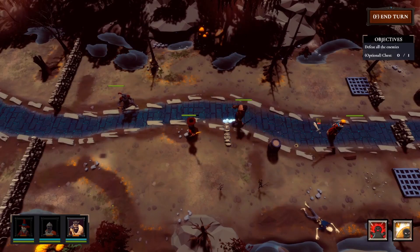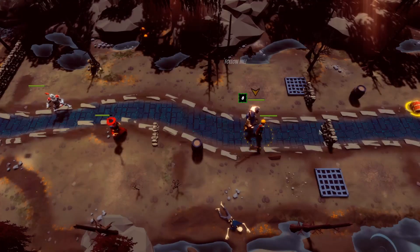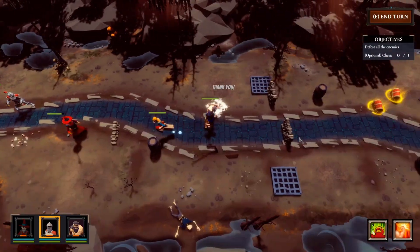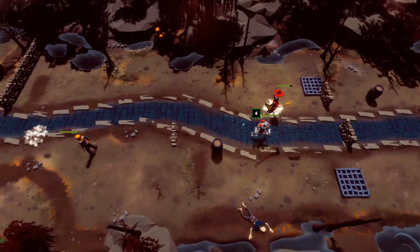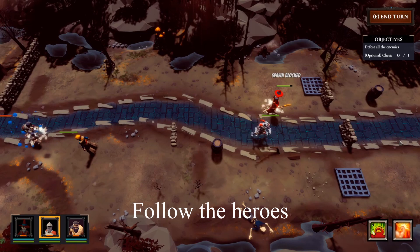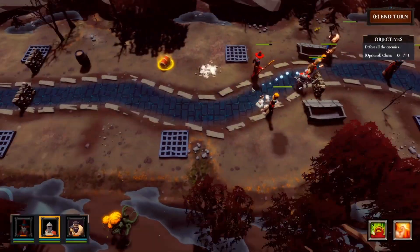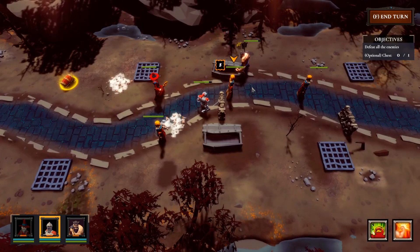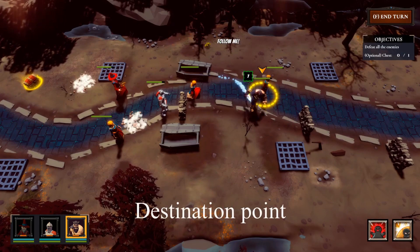I introduced hostage characters that the heroes need to save and bring back to a safe place. To achieve this, I modified the AI script to support the feature — the hostage will follow the heroes at a certain distance automatically. After all hostages are saved, the save point is highlighted and the heroes and hostages need to get back there as soon as possible.